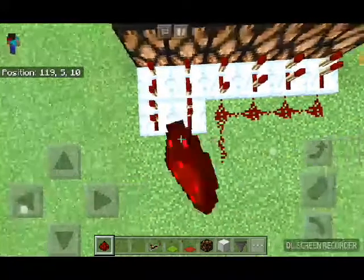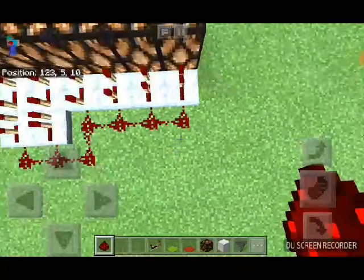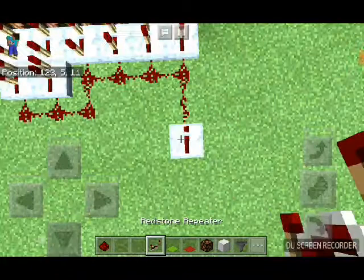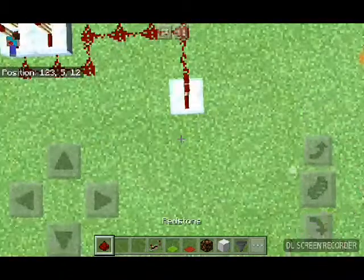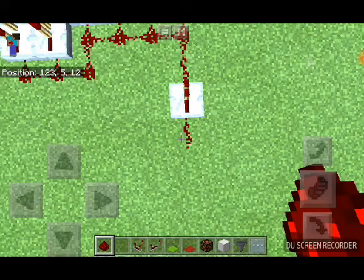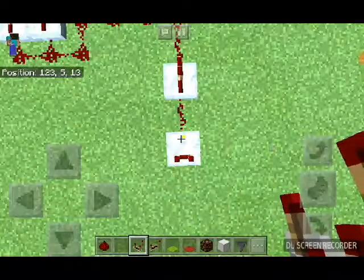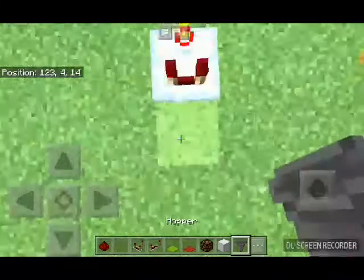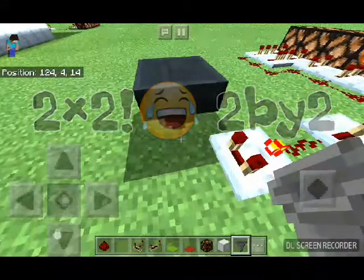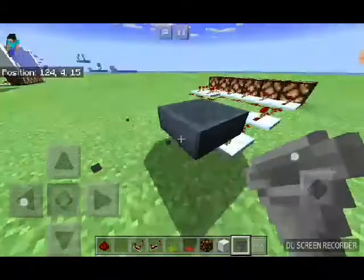As you can see, go over here, put a lamp, redstone, repeater, redstone. Then place a four-by-four line of hoppers — so you just connect each hopper to the next one.